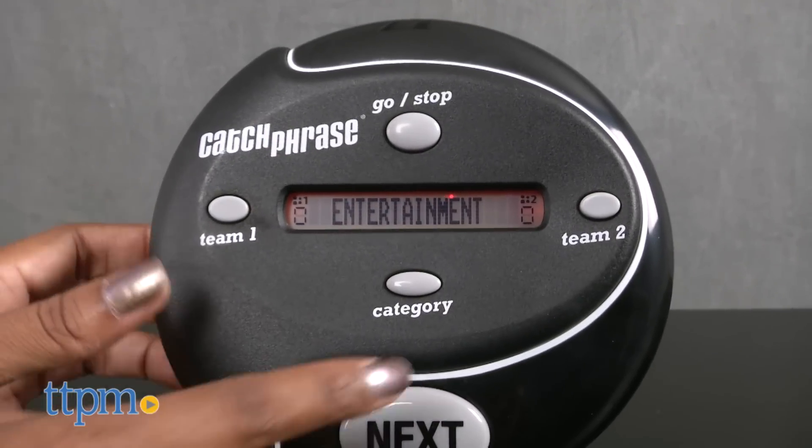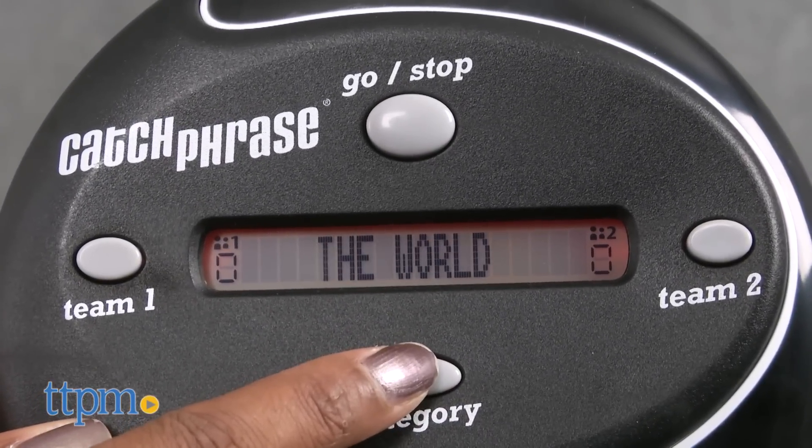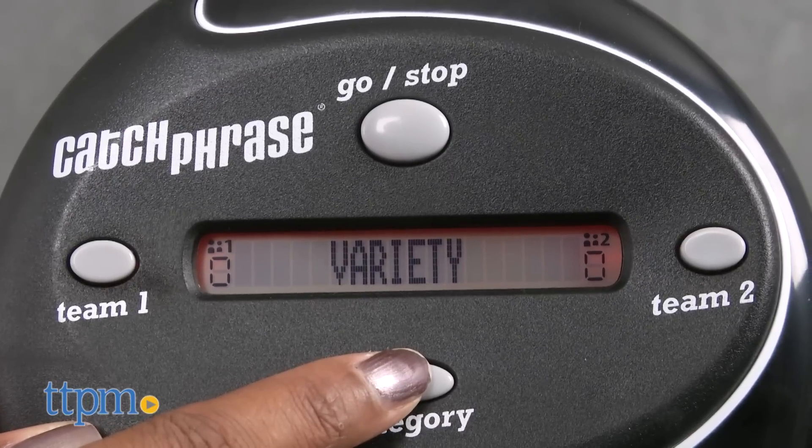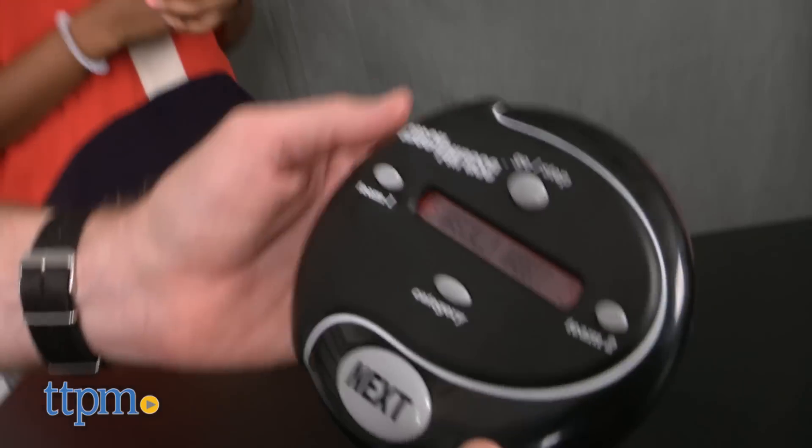Choose one of the five categories: entertainment, everyday life, fun and games, the world, and variety, by repeatedly pressing the category button to scroll through the options.